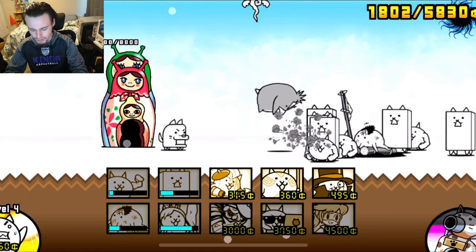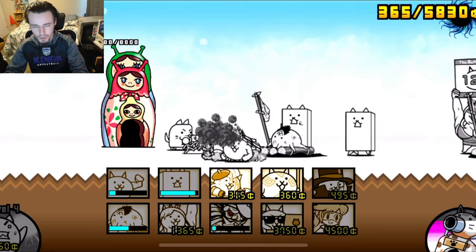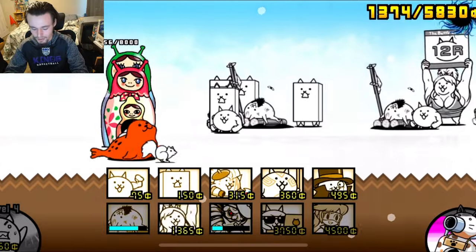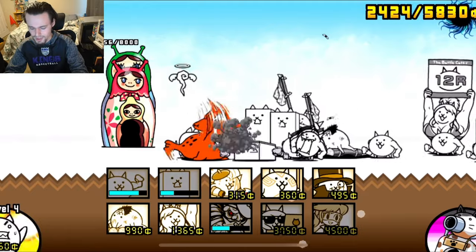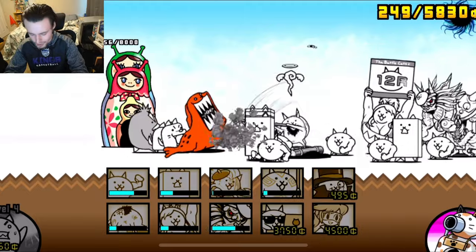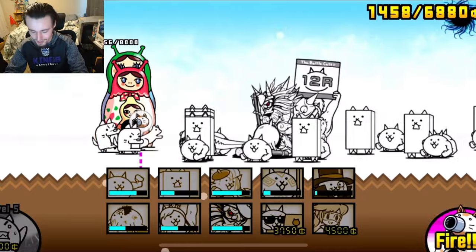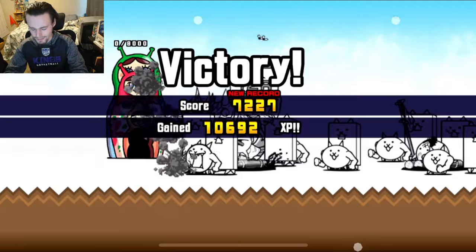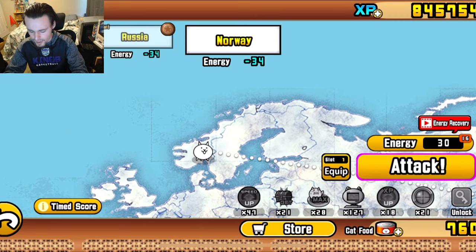Maybe these early Into the Future Chapter 1 levels just aren't hard at all, but I'm hoping for at least a little bit of a challenge — maybe the moon will be hard. We actually get an Uber out. Just a red seal is coming out and the red seal gets taken care of pretty easily; it died before the Uber even got there. I send out a laser unit and it gets taken care of in one swing from the Uber. We got a Cat CPU from that.